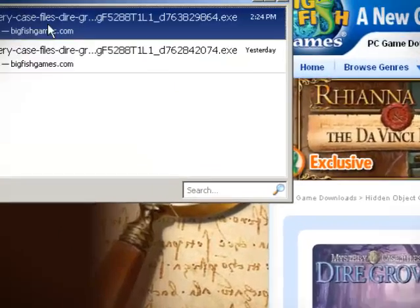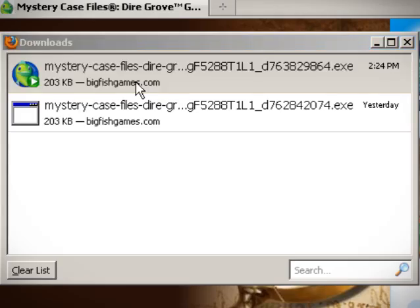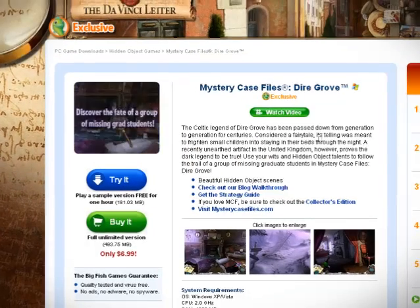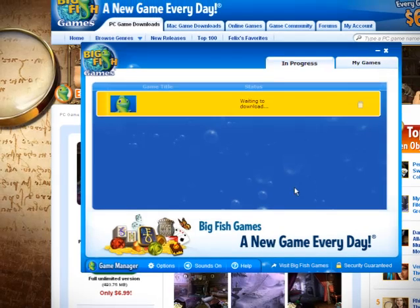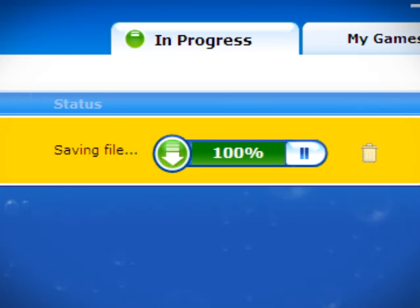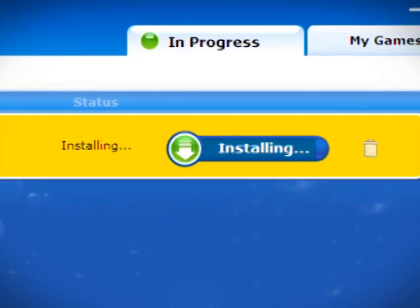Now I'm gonna select my download and go ahead and let it install. So here's Game Manager. We're looking at the In Progress tab. Right now it's gonna download our game and once it gets done downloading the game, it'll install it for us. We don't have to do anything.